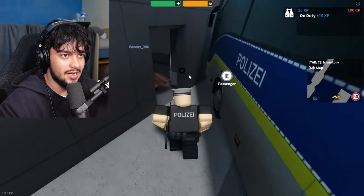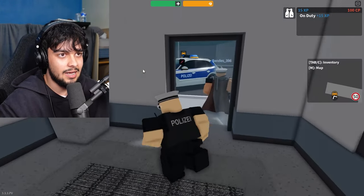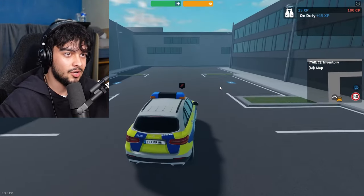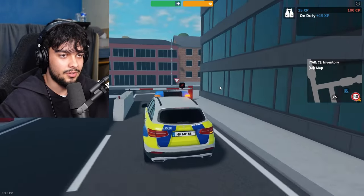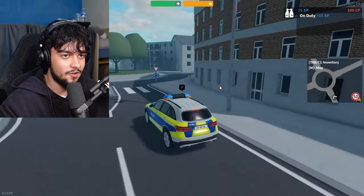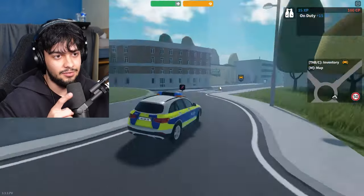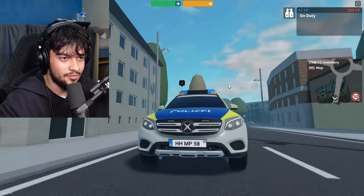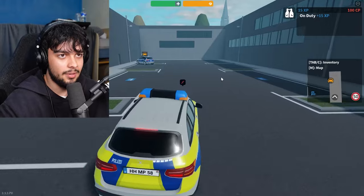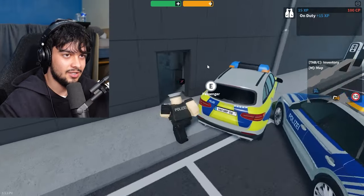Now entering the big boy zone — these next vehicles are expensive and very high end. We have the Stuttgart GMA Commute at 26,000 XP, and this thing goes very fast. It's a 4x4 which is surprising. Look at the takeaway speed — nobody's escaping you in this. It's a really nice-looking Mercedes GMA and you can fit four people in it.